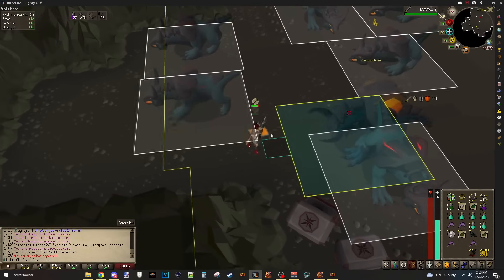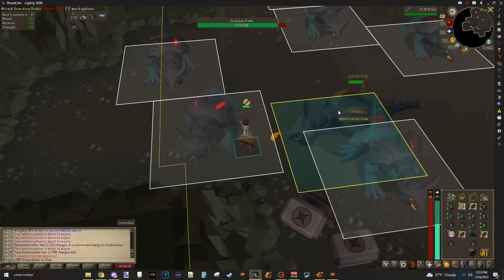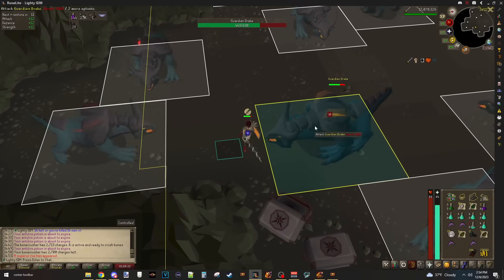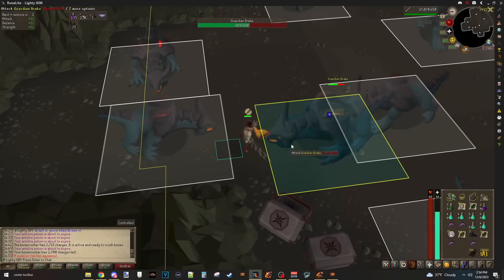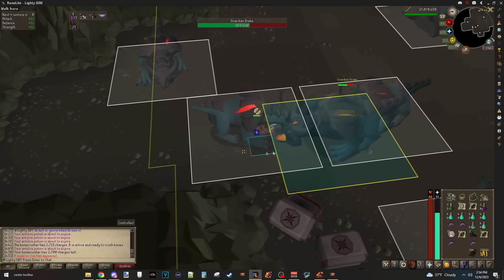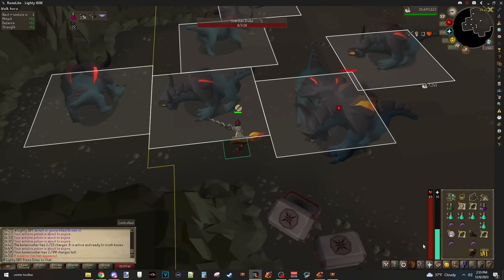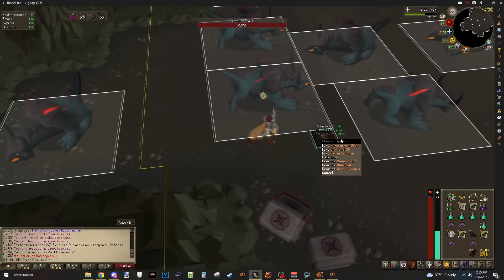Another guardian drake - I'm a lucky little boy. I just got to manage my attacking - only attack when he attacks and don't take melee damage. It's pretty simple. They do have a lot of life, but with Rigour and the dragon lance they get shredded. We got our imbued heart - fingers crossed. Nope. I have a blue dragon task, which I started to do brutal blue dragons for.